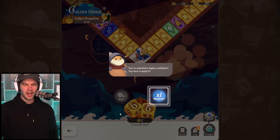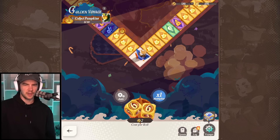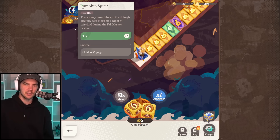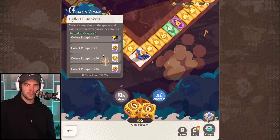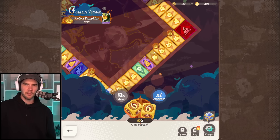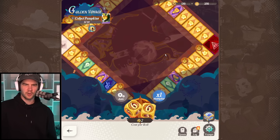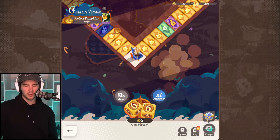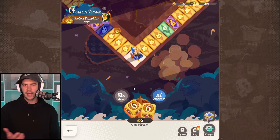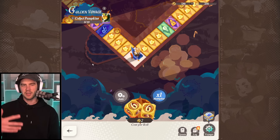Okay, I kind of like this event structure. This is like an event we haven't had before - where collecting pumpkins is gonna get us the skin, and collecting more gets us more rewards. I like this kind of event - it feels like more of an interactive event. It's not stressful, there's no having to go around the place or anything like that. It's just a very simple event: you generate stuff over time, whenever you come you get to spin a board.